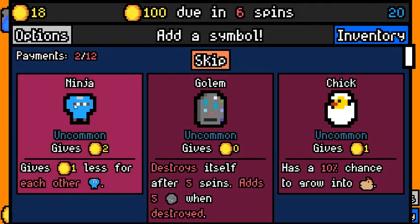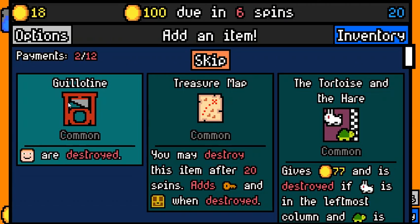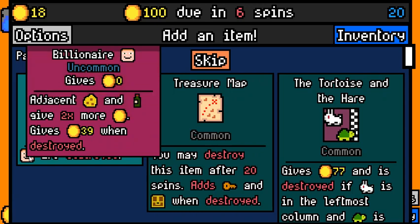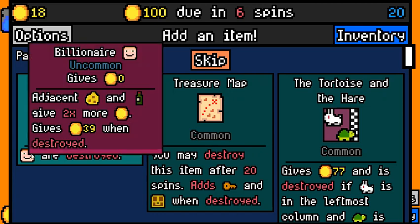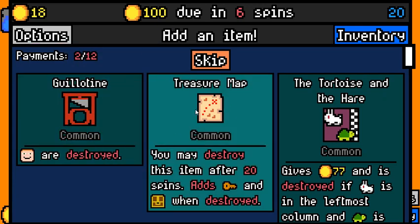We want the 2-value symbol, so we're picking up the Ninja. None of these are all that interesting. Guillotine is very unreliable — when you get it to work it gives you a bunch of money, but a lot of times you just don't see any billionaires.